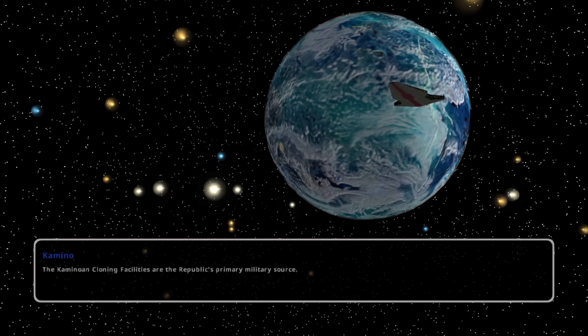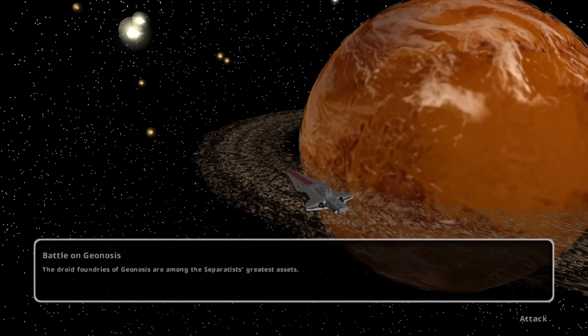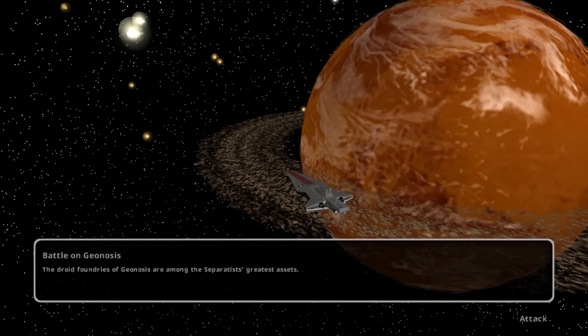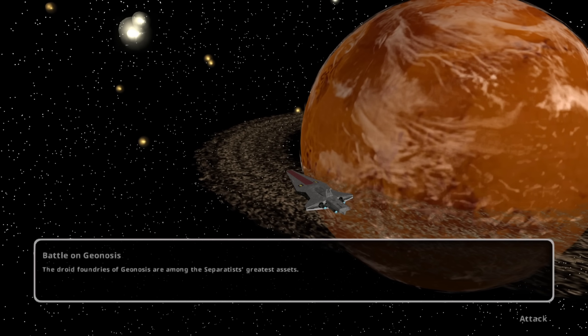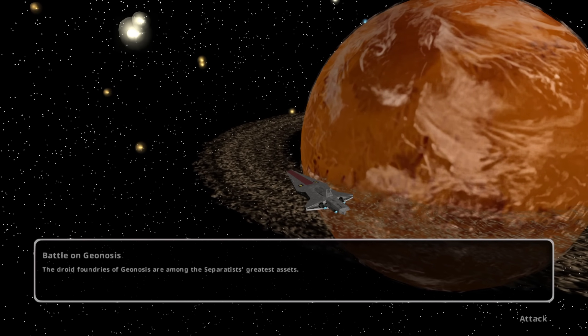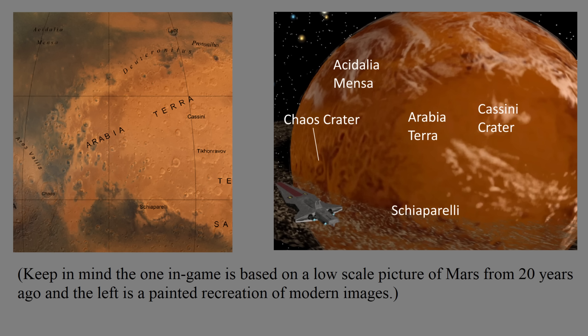Now, the last planet in Battlefront 2 has its own category. Geonosis is a hidden map of sorts, but not of Earth — Geonosis is actually Mars, but not all of Mars. I feel like if they just used Mars with an asteroid ring around it, it wouldn't really be a hidden map per se, it would just be lazy. But in this case it's a specific part of Mars. I noticed that the craters in the darker regions that you see on Geonosis specifically matched this central part of Mars, minus being slightly lower quality. But hey, this game is almost two decades old.